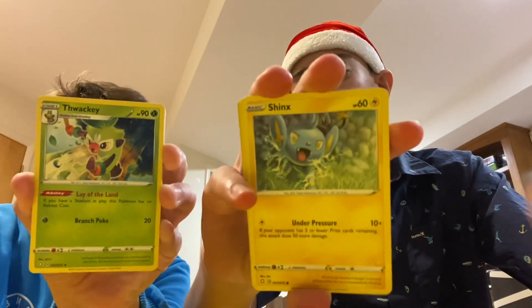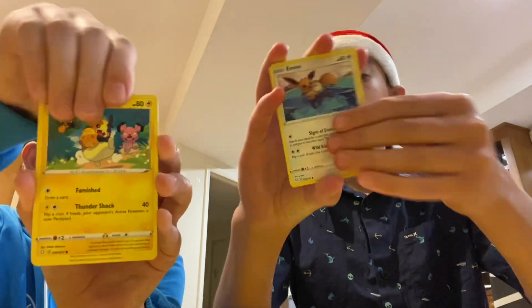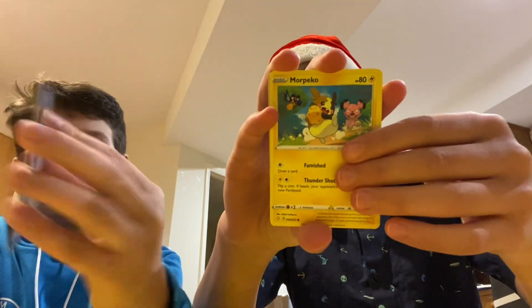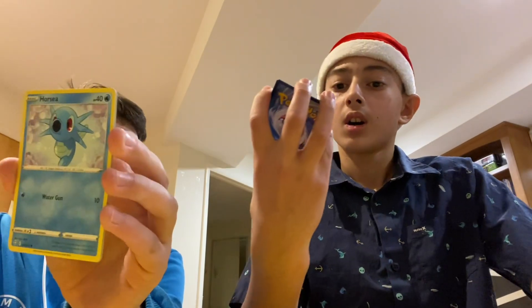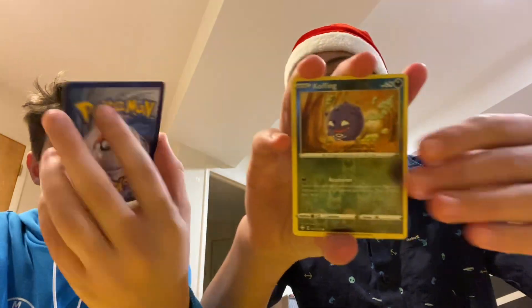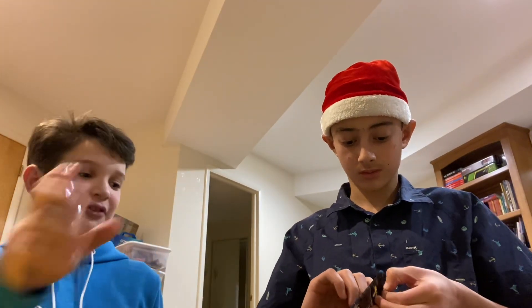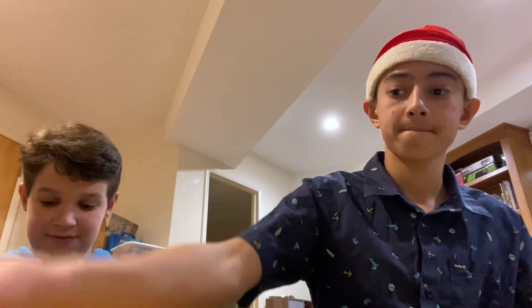You guys should watch the video where I opened an ETB of this — I got the Charizard, a reverse holo Coughing, and a Zarude. Oh, we got the same! So nothing yet. You open and then we'll do the last pack magic with the Charizard — two Charizards, last pack magic!